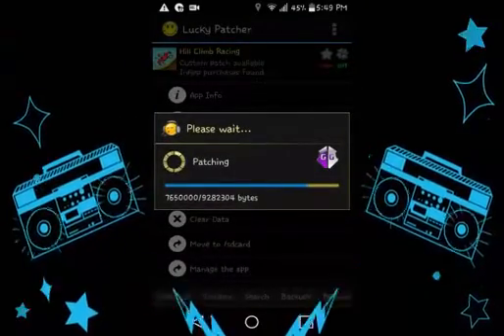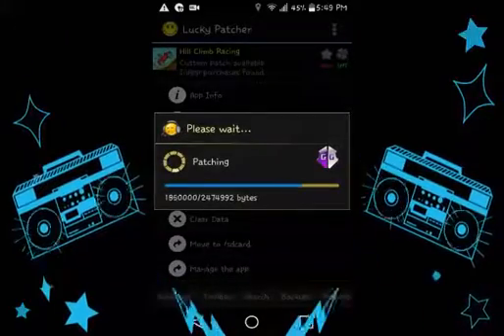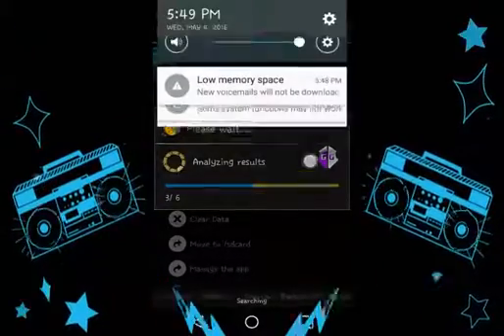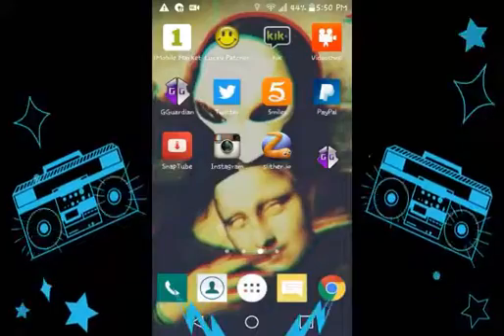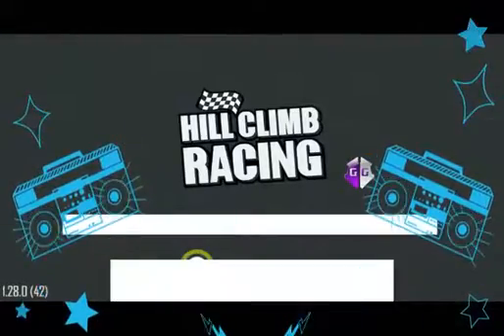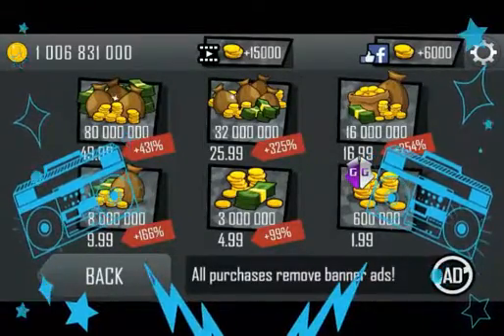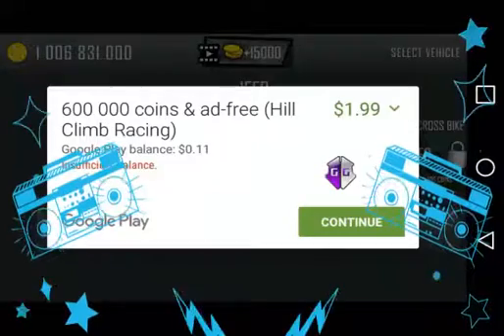As soon as you patch it, don't press 'open' or 'launch' — just press OK. It usually takes a while. As soon as you get that, just go back into your game, press get coins, and buy them. Another patch prompt will come up — just press OK and it should give you the money.